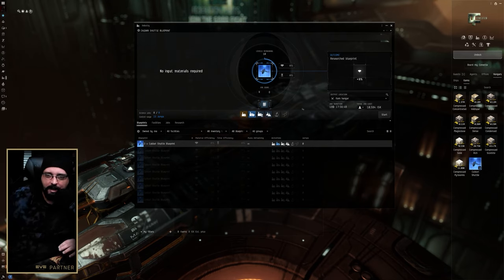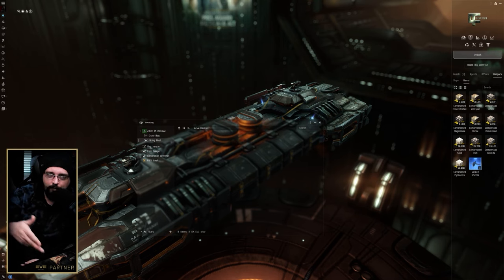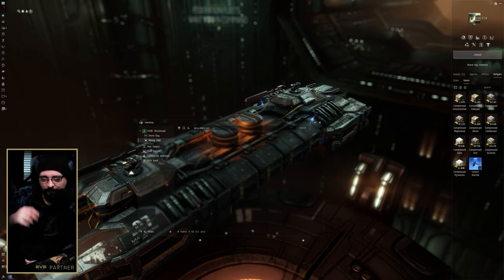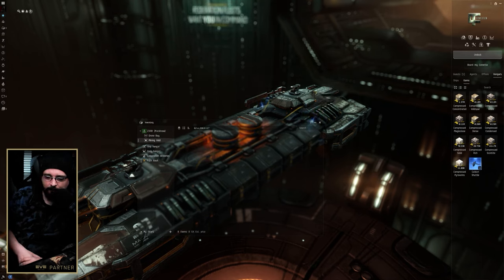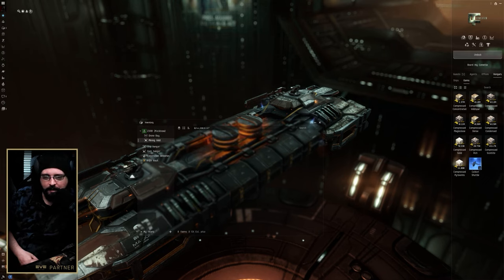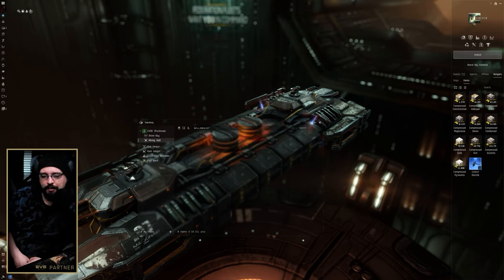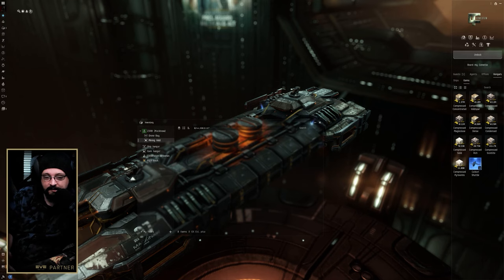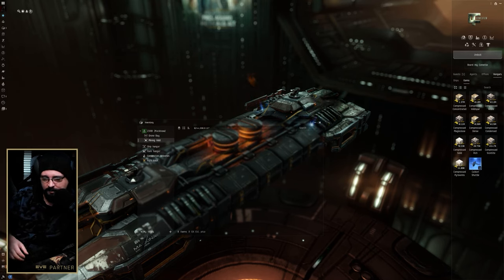My plan for now is to work on researching 11 Caldari shuttle BPOs, mine a bunch of trit, then max all these BPOs out at 575 shuttles each and have a huge amount of shuttles after 30 days. One option is to sell in place — if this system has a market, just sell everything locally. The downside is you'll move less volume day to day, but shuttles are interesting because they're used for transit, so you can actually sell near key null sec entry points where people in pods need a ship.